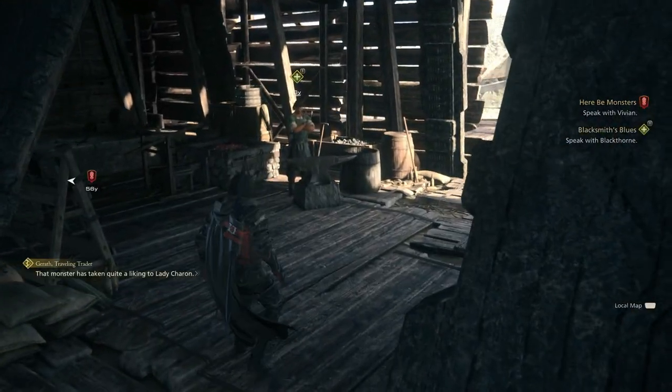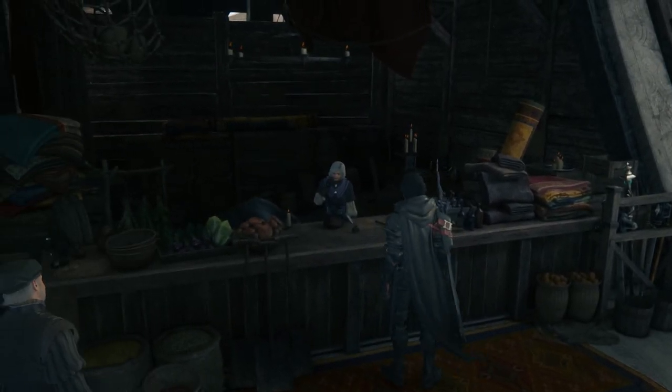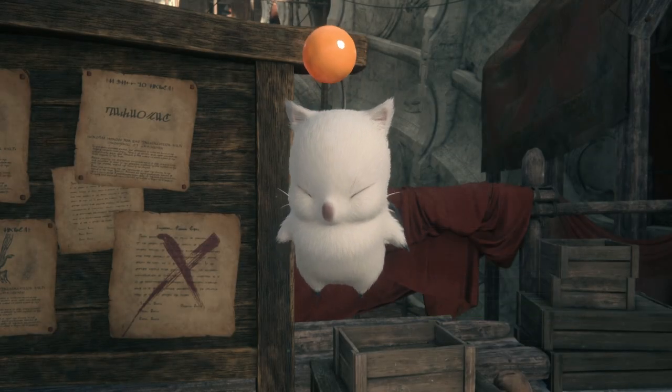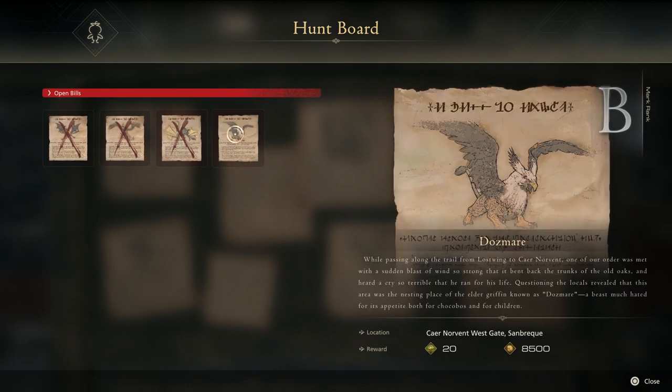Once you've picked up this quest, you just need to go ahead and speak to Blackthorn to start with — he's the blacksmith. Then speak to Charon, that's the shopkeeper. And once you've done that, you should be able to just pop over to the hunt board near the Moogle and find the hunt for the mark called Dosmare.